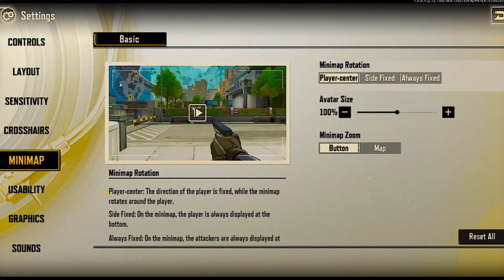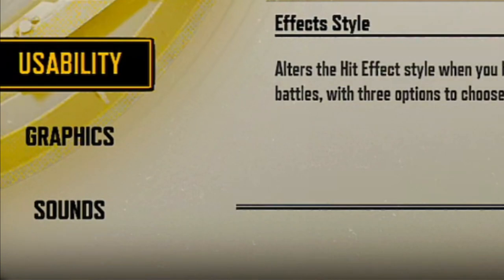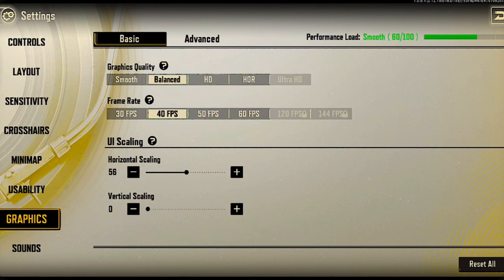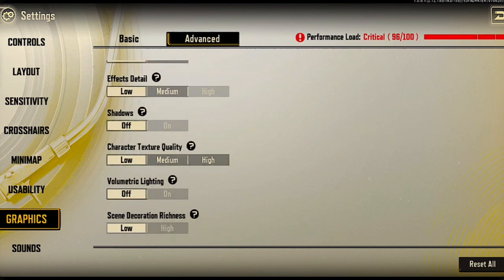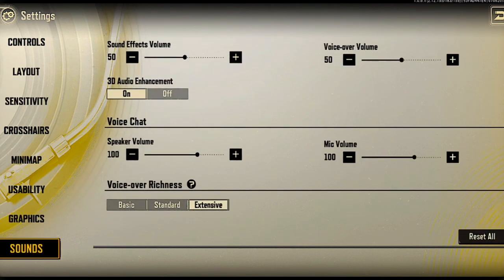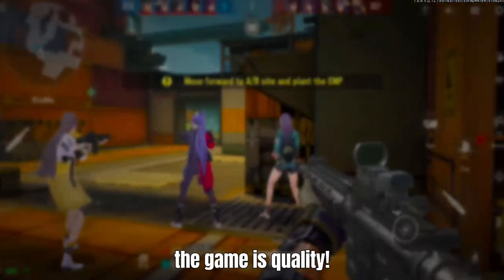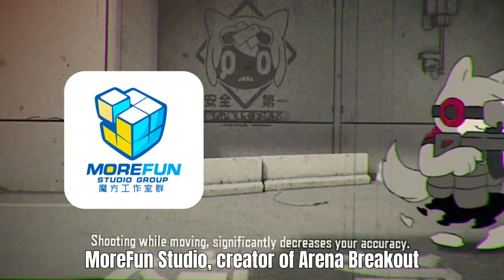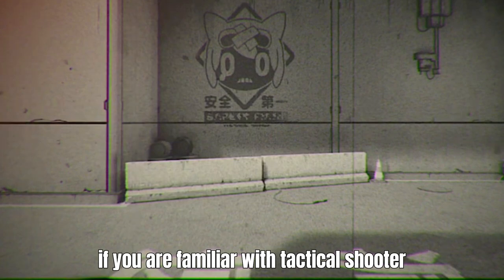Advanced ADS settings, and minimap — may minimap din parang sa Valorant. Pwede syang rotate, pwede syang fix, or pwede syang player-centered. Usability — yung effects, yung mga bulatan. Graphics: unfortunately nakalaksa tayo ng ultra HD, 120fps, 144fps, advanced mode. Let's check advanced mode — naka-off, naka-low lot. Good stuff, maganda yung frame rate. May sound settings din. Okay, let's go back — this is quality na.